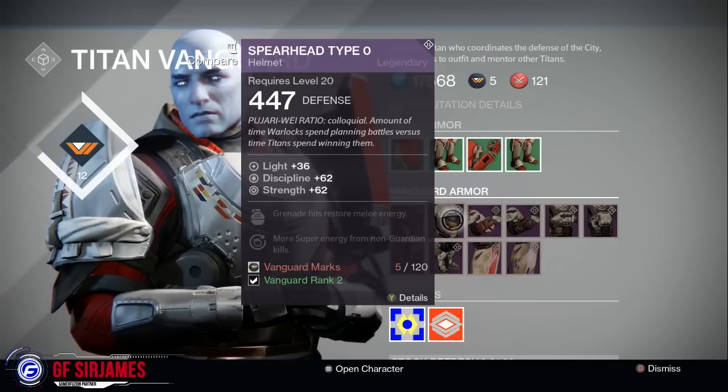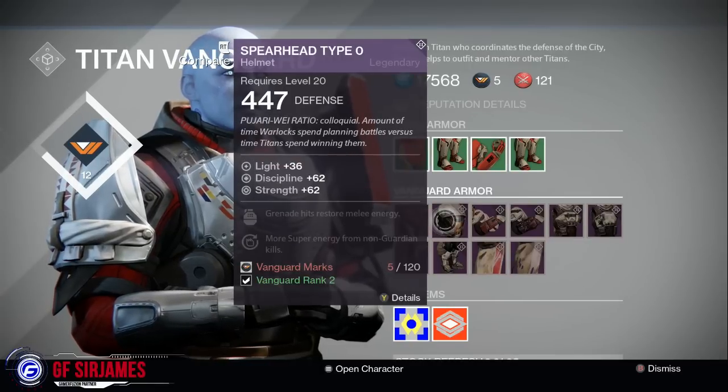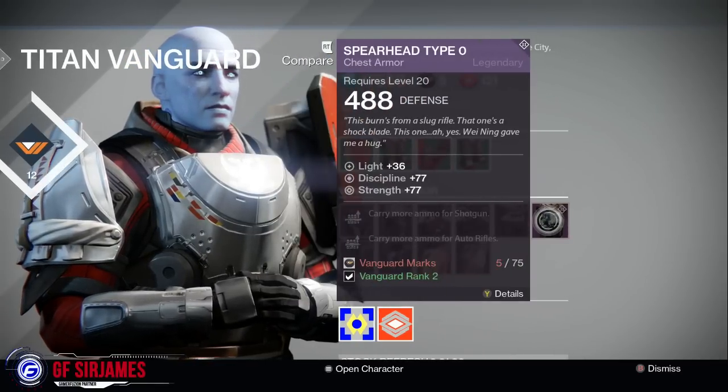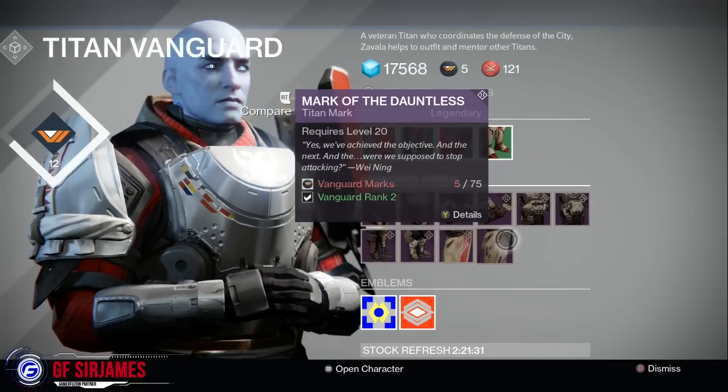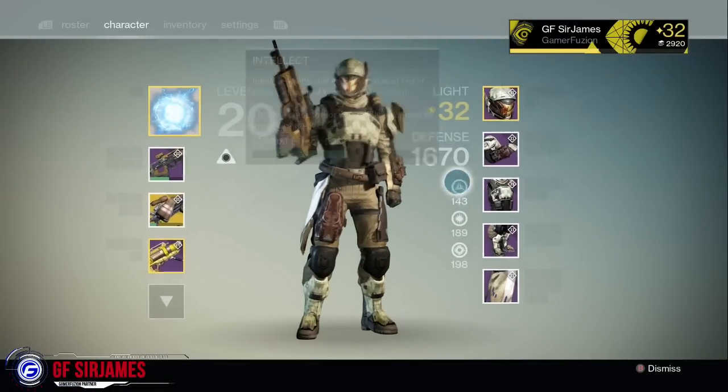I'm not going to go to each one of these individually since I have everything currently equipped to give you guys a closer look. The Spearhead Type 0 consists of the helmet, the gauntlets, the chest plate, the leg armor, and of course there is a mark to go along with the finishing touches.